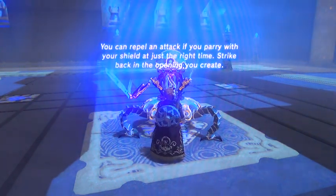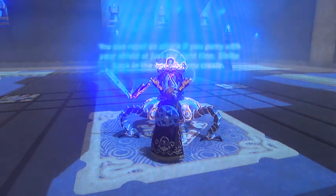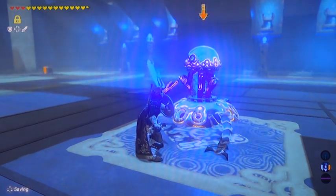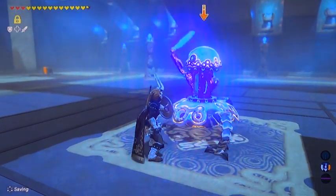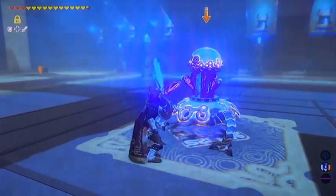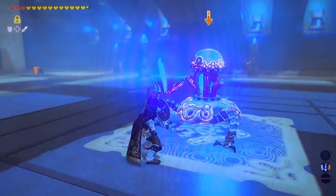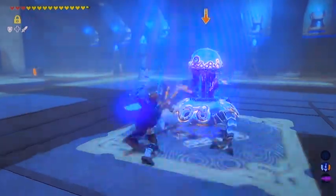The shield one is the one I have the most trouble with usually, so we'll see how that goes. All you've got to do is ready your shield, hold the A button, and swat his sword out of the way when he goes to hit you. I'm still not timing it right. There we go.